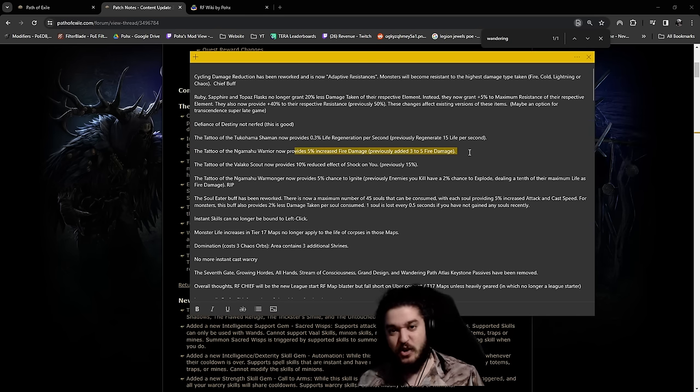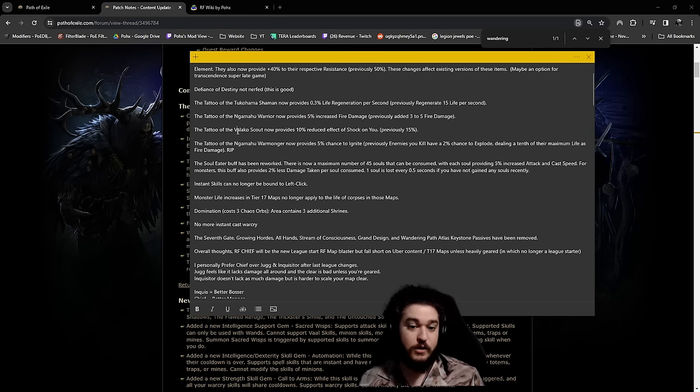Warmonger provides 5% fire damage. I don't really care for this - when you are min-maxing your builds, or even just trying to achieve higher numbers, typically increased damage is last on the priority when it comes to multipliers and other sources. The Volaco Scout provides reduced effective shock. This can pair very well because I don't like to run Tempest Shield anymore - I like to squeeze in as much damage as possible. Sometimes getting reduced shock effect on a jewel or on a flask and finishing it up with some of these tattoos can provide full shock immunity outside of very few instances like Expedition.